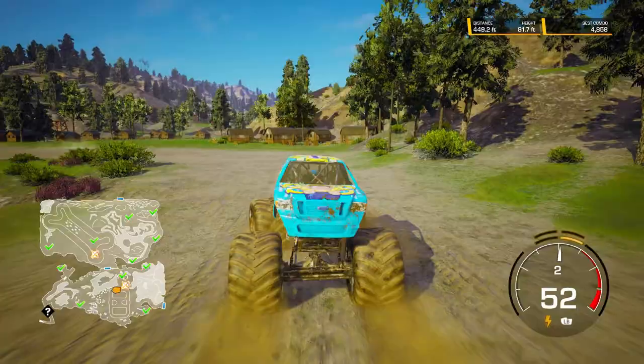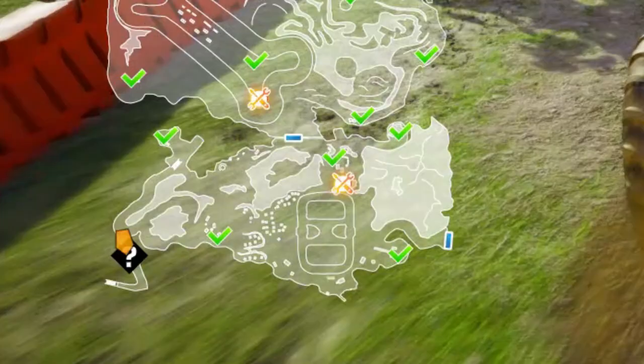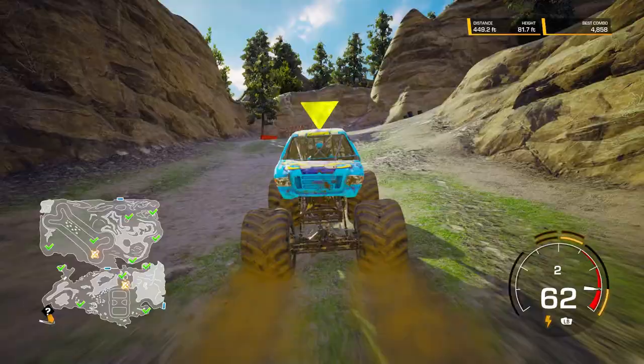And then Backwards Bob. You have to get a certain amount of XP with the wildcard trucks in order to unlock Backwards Bob. Once you unlock him, his secret is found down here in this little section of the map. You just drive up to the end of the road, and then you get booted backwards — just like Backwards Bob.